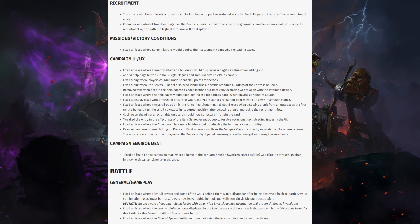We've got some recruitment changes. The effects of different levels of province control no longer impact recruitment costs for Tomb Kings, as they do not incur recruitment costs — fixing something they tried to address recently. Character recruitment from buildings like the Deeps and Gardens of Morr was overriding normal character recruitment; now only the recruitment option with the highest Lord rank will be displayed. Missions and victory conditions: fixed an issue where some missions would double their settlement count when reloading saves — I had that, it's very weird.